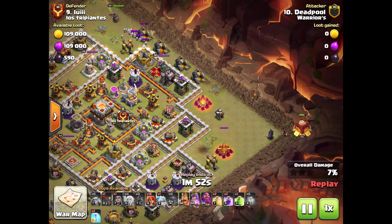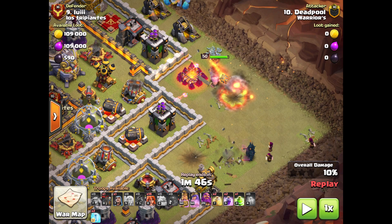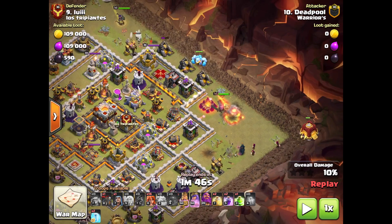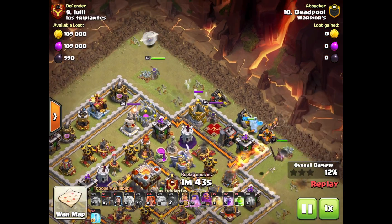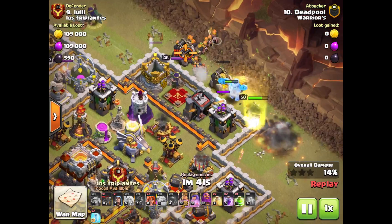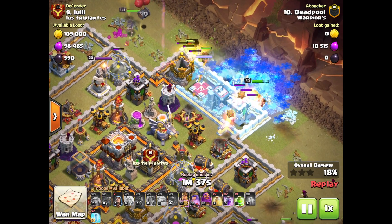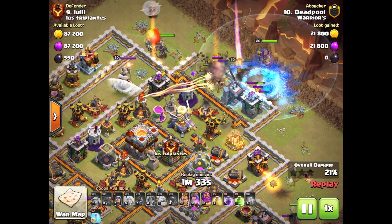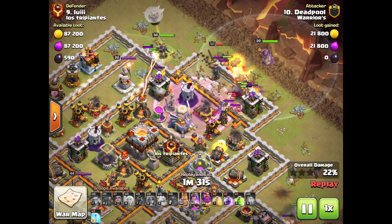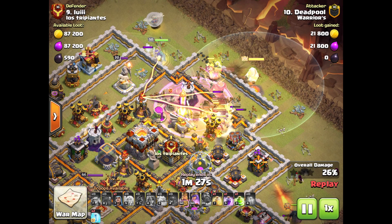This technique, by the way, is useful for a lot of attacks, not just this one. You wait to see which direction the Pekka goes and then you drop the King so that he goes in the opposite direction — that way, whichever direction the wizards go, there is going to be tanking for them. This base isn't really a particularly good example because they end up going through the middle and getting shot down, but anyways my Valkyries are down and here's where the Warden's ability comes in.